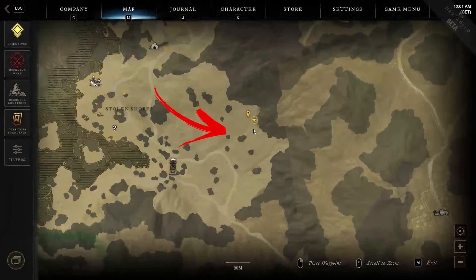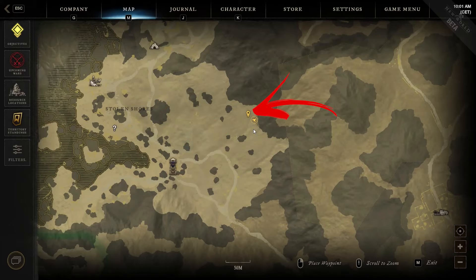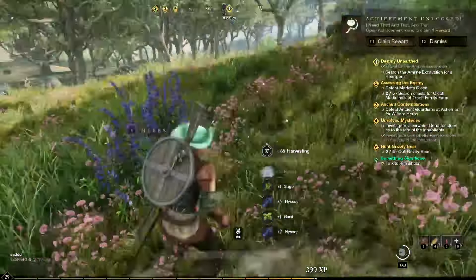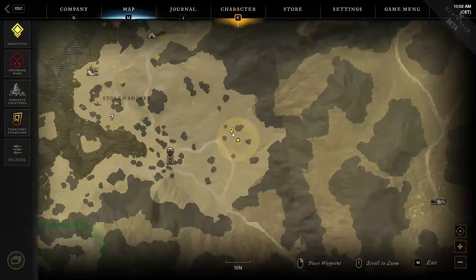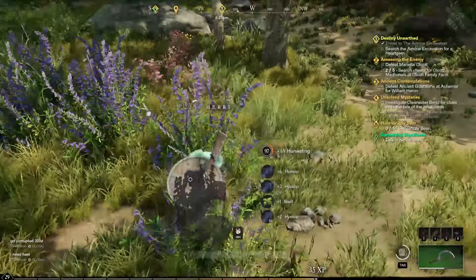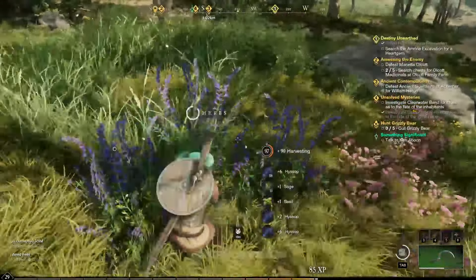The third location is in the same area described before. But this time you need to reach the next pocket carved in the mountain wall in order to find another dozen herbs to harvest near a tree. For the fourth location you still have to explore the area from the second location. This time you need to check the area between the three rocks in the top left side, where near a boulder and surrounded by several trees you can find another dozen herbs to harvest.